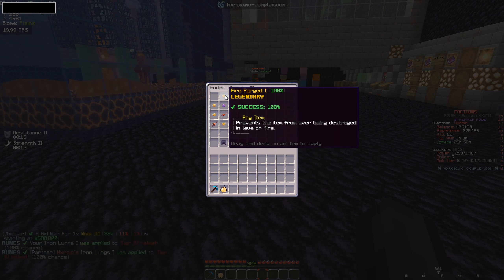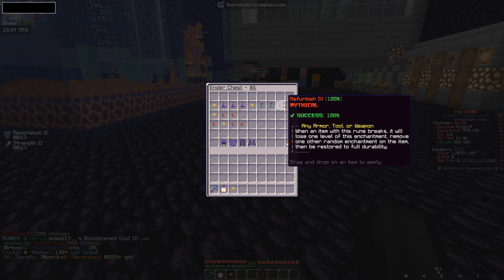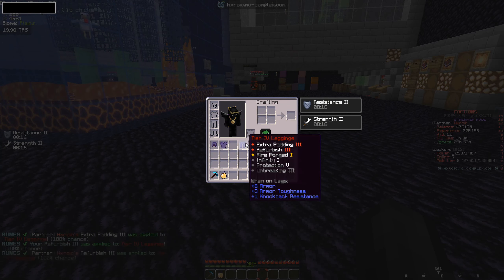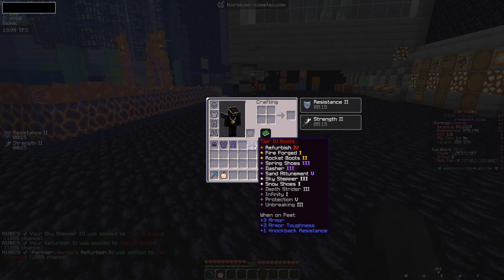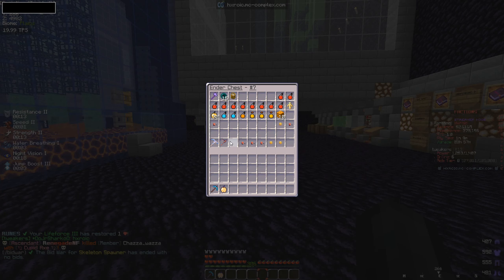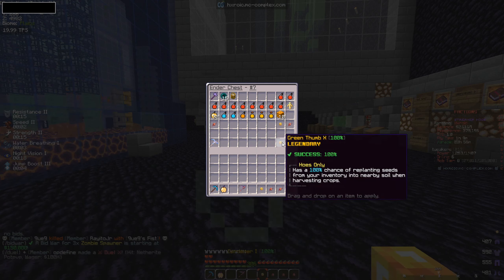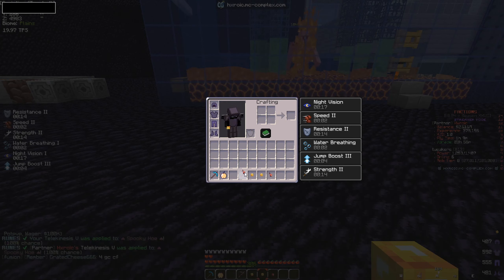I think I'm going to do a livestream to finish up the base, pull out my spooky hoe, and start working on enchants for a god set — because right now I'm just rocking a normal tier four kit while the rest of the faction has been PvPing in full god sets. The entire base is now 99% finished. All that's left is the one-chunk ocean and setting up the check box, which is super easy.